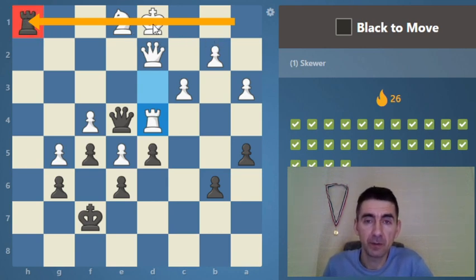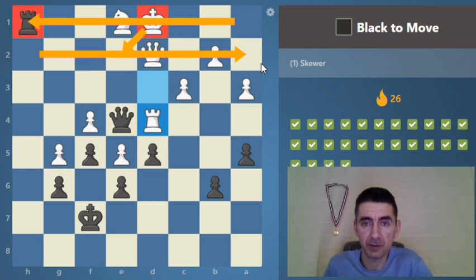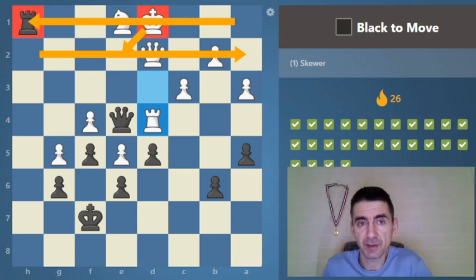We are forcing the king to the other rank and then we can skewer the king and the queen. This is also kind of a deeper, less direct approach.